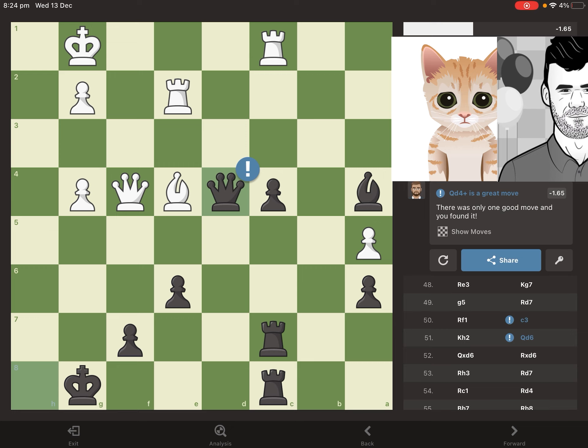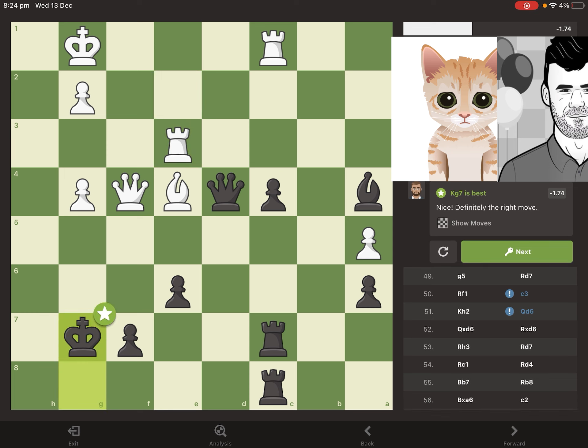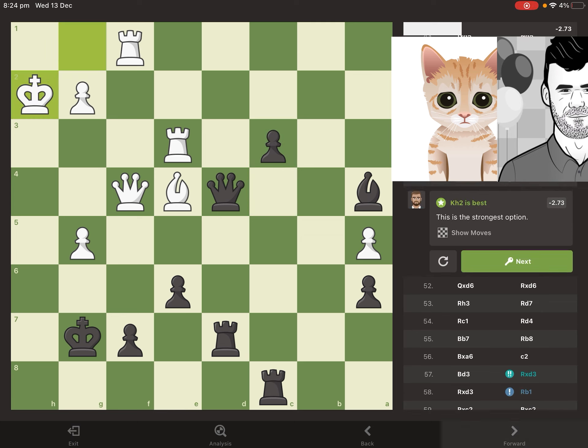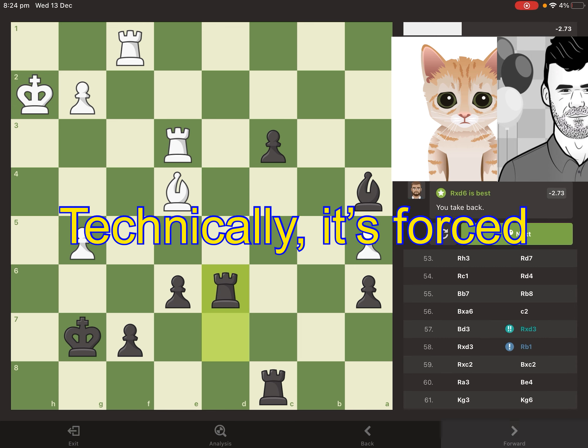Magnus can actually afford to give that pawn back because he's already up so many. This is an interesting move centralizing the queen, and Magnus needs to make sure his queen can't get captured with a discovered attack from a bishop sacrifice. He starts to push his passed pawn forward — as you need to do — and offers a trade of queens, which Mittens accepts.